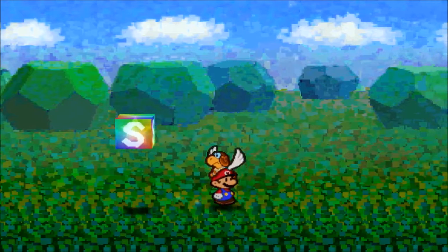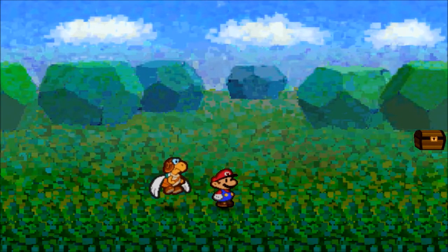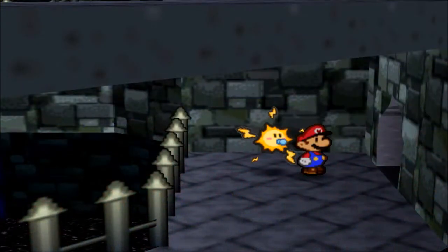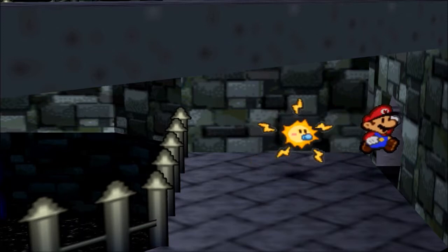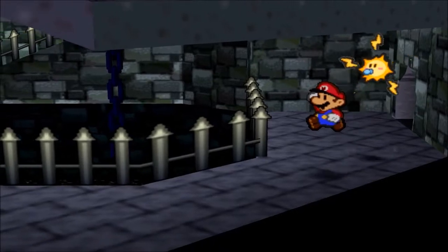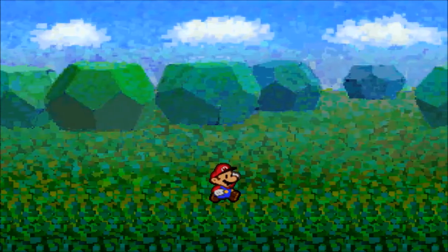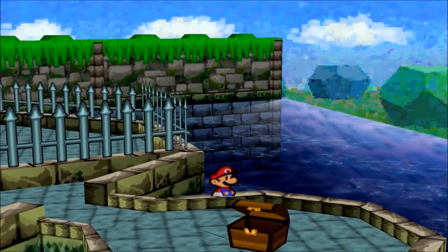We discovered something very interesting after experimenting with a theoretical speedrun skip in the Kooper Bros Fortress. Starting from the inside, you can delay the transition into the following room by doing perfectly timed jumps. You can even move during these jumps if you're really precise. We call this glitch Loading Zone Storage, or LZS for short.